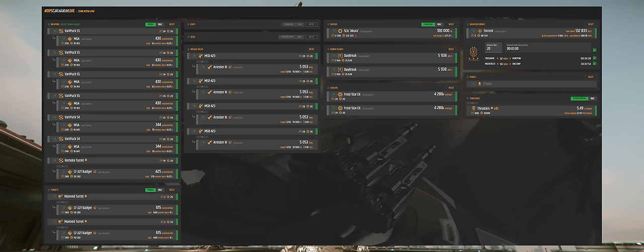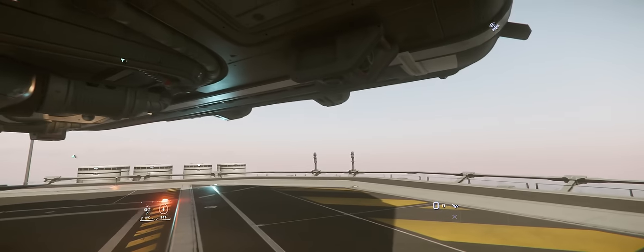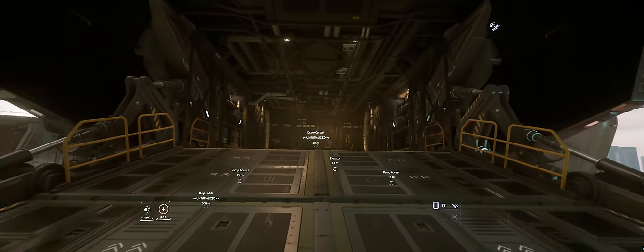Systems-wise, it's fairly decent, with a size 3 shield, two size 2 power plants, two size 2 coolers, and a size 2 QT drive. But the Corsair really shines in the gun department, offering probably the most pilot-controlled firepower in-game out of any ship. You effectively have four size 5, two size 4, and two size 2 weapon hardpoints at your disposal. The cargo bay packs a not-unreasonable 72 SCU, but one of its key strengths is actually its shape, with quite a wide opening making loading ground vehicles or a snub fighter on board nice and easy.